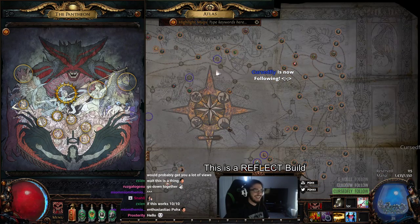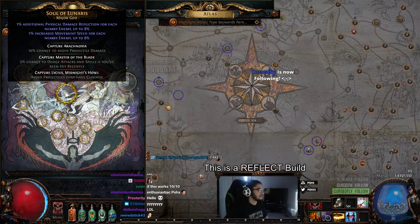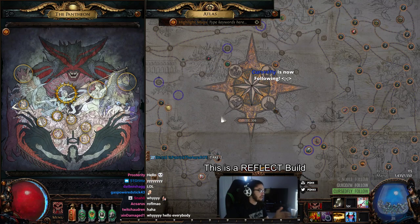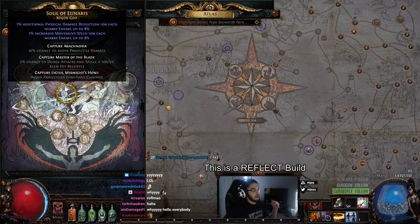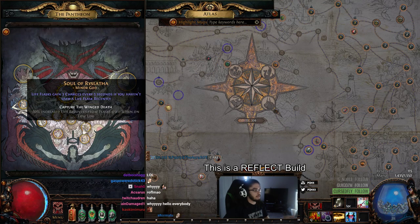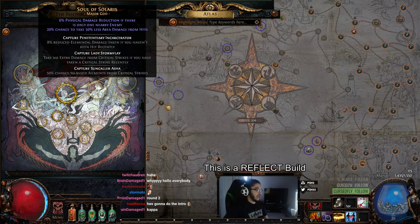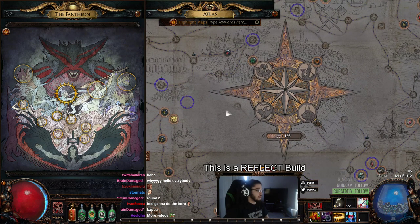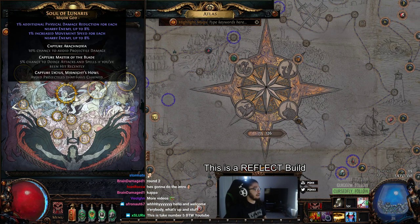Hi, hello and welcome everybody, it's Pox again. Today I wanted to show you guys how to pretty much complete your pantheon without breaking or messing up your atlas. When you start doing your major or minor gods and trying to upgrade your pantheon, you have to do red tier maps. People who have shaped their atlas — like mine — don't have these maps, and killing the boss applies it to your atlas.